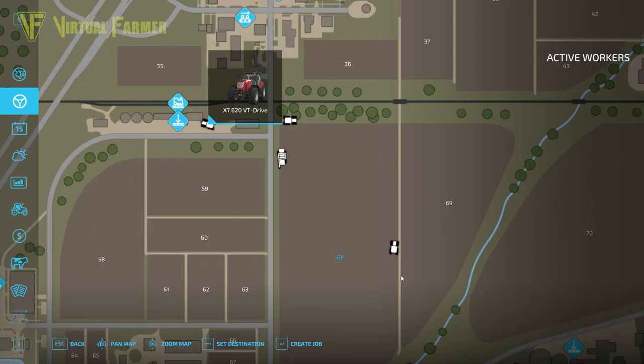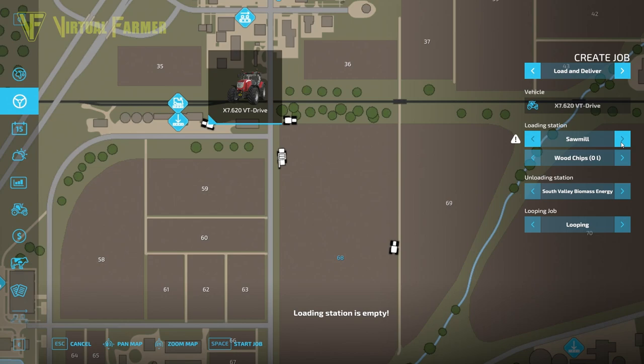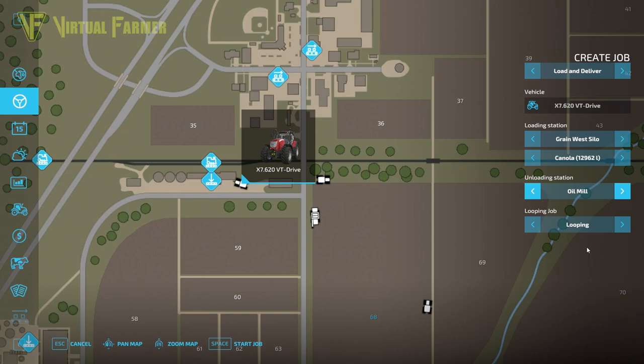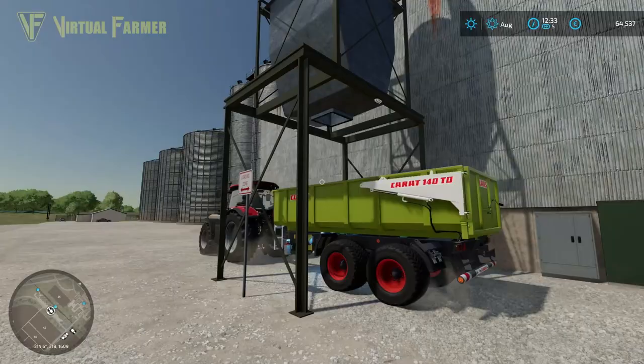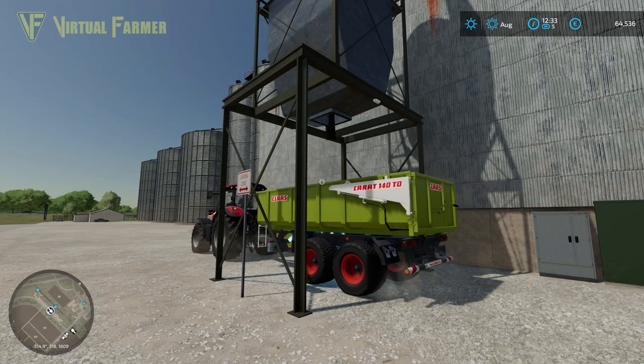Once you've finished your field and you're ready to sell your crop, you can use the final function of the hired worker — load and deliver. Create job, select load and deliver, select your loading station — in this case, the grain west silo — and select what you want to load. We've got a load of canola in there, and we want this to go to the oil mill, which is slightly over the other side of the map. Again, we can set it to loop so it will load, go and drop off, then loop back. We start job and away our tractor goes to load up with the canola.